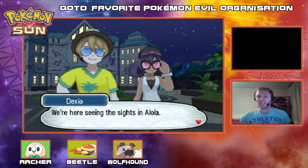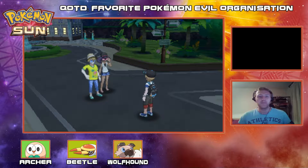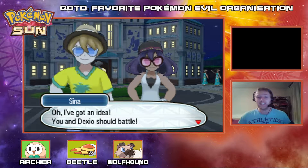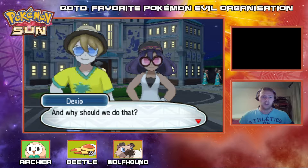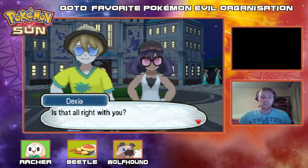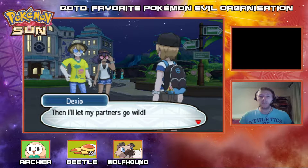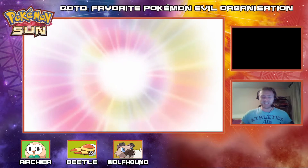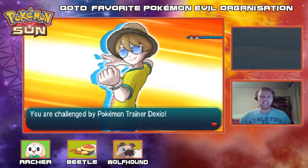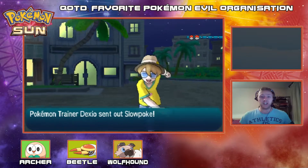Why are you seeing the sights of Alola? It's a unique tradition of island challenge — it's pretty fascinating. Sheena suggests I should battle Dexio and he agrees to test his skills. Let's do this — he'll let his partners go wild. They definitely look like they're on holiday, definitely rocking out with the holiday attire as we go up against Pokemon Trainer Dexio. He's got a pretty cool sprite and I'm liking his shades, as he rocks out with Slowpoke first.